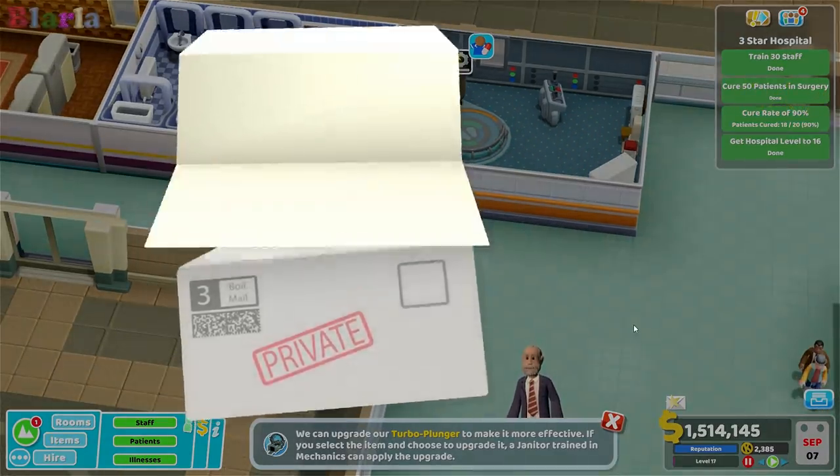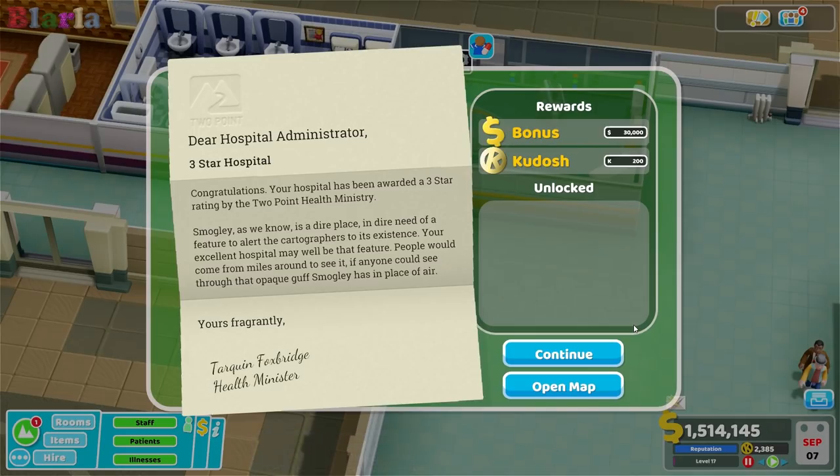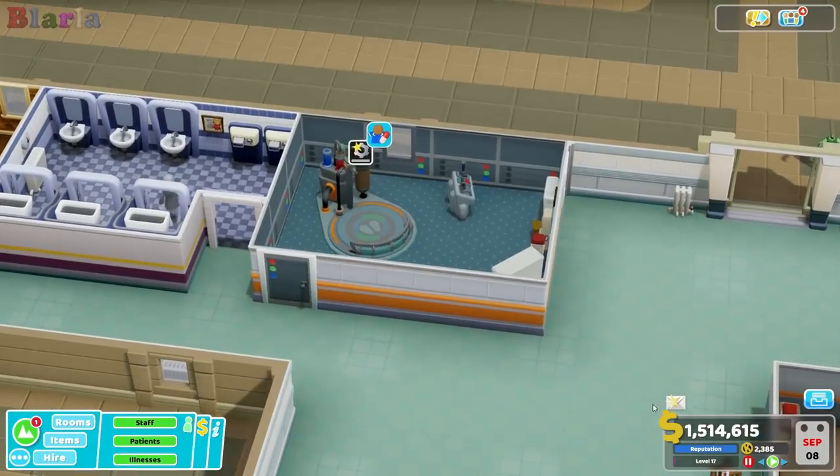We got the third star! Congratulations — your hospital has been awarded a three-star rating by the Two Point Health Ministry. Smuggly, as we know, is a dire place in dire need of a feature to alert cartographers to its existence. Your excellent hospital may well be that feature — people would come from miles around to see it, if anyone could see through the opaque guff Smuggly has in place of air.